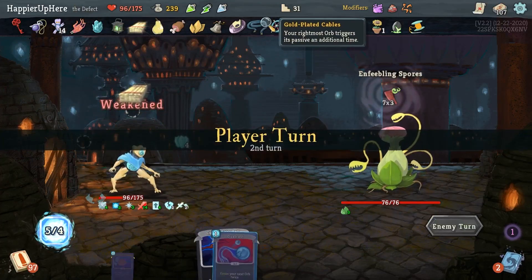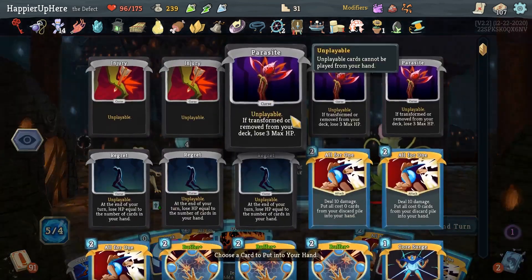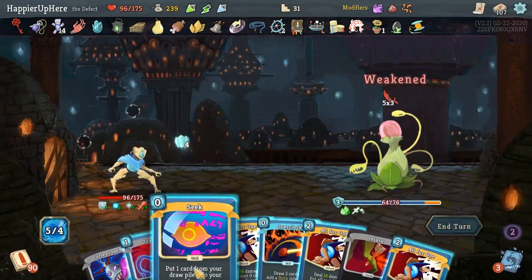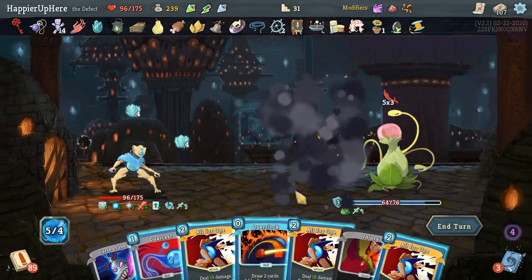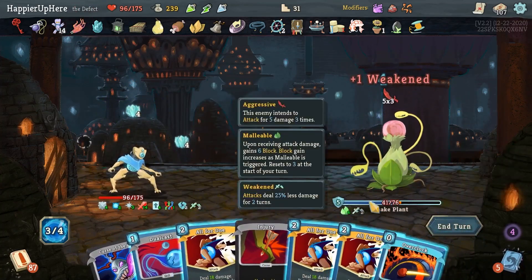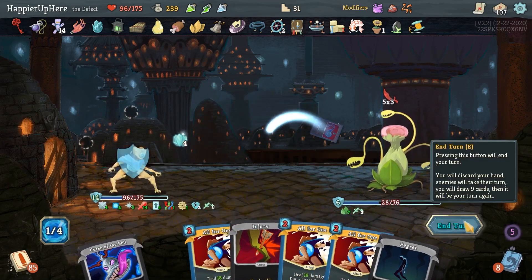At least thanks to the Gold Plated Cables, I am getting extra block from the Frost orb. 21 incoming here. I'm probably going to Seek zero cost cards because I have so many All For Ones. Let's grab a Go for the Ice, and then another Chill. Then I'll do Overclock. Creative AI, All For One, Go for the Ice. I could do another Overclock. Or should I just do Dual Cast? That way I don't take any damage - except for from the Regrets of course. I don't need much to kill - let's just do Melter twice.